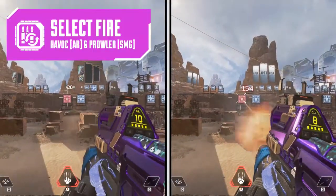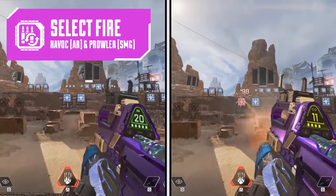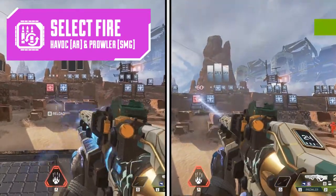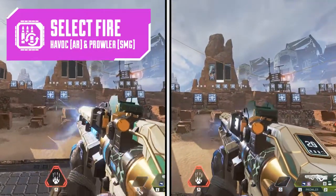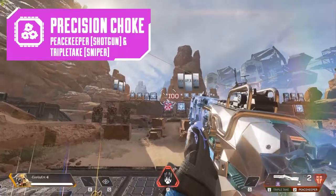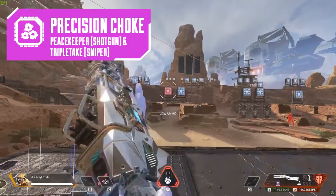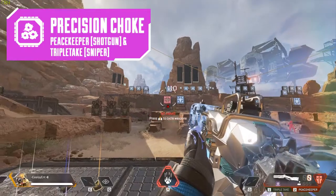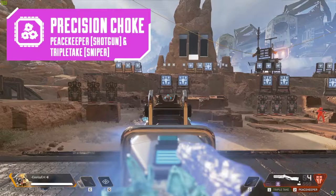The select fire mod unlocks a second fire mode for the Havok and the Prowler SMG. It makes the Prowler — originally a five-round burst — into a full-auto weapon, and the Havok becomes a charged rifle that fires a long-range beam. It does have damage falloff though, and uses four bullets per shot. The precision choke reduces projectile spread, concentrating all the bullets in the center so it does more damage per shot. This goes on the Peacekeeper shotgun and the Triple Take sniper. You have to aim down sights and it'll charge up after three seconds, showing charge progress in three steps in your scope.